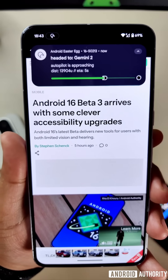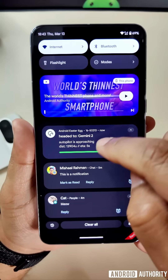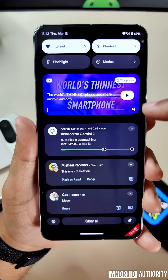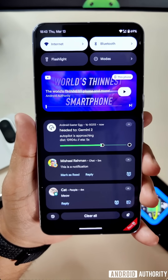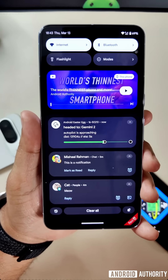When I pull down the full notifications panel, the cool part about the Live Updates feature is that the Live Update notification is pinned to the top of the notification section itself — below the media panel, but above other conversations and notifications. So it makes it harder to miss an important notification, which is kind of what this Easter egg is demonstrating.